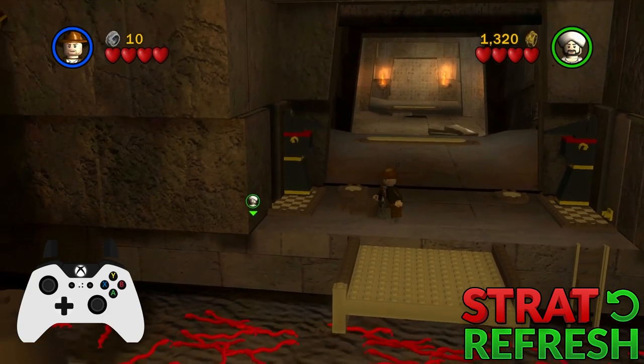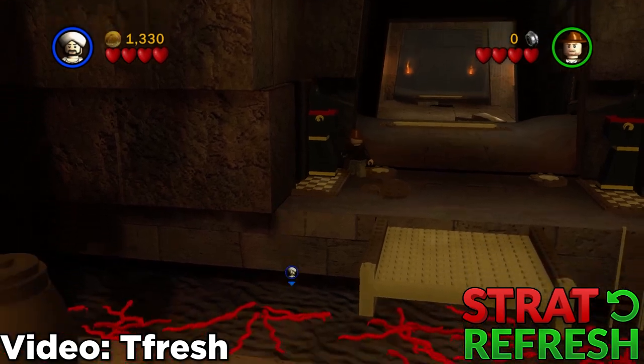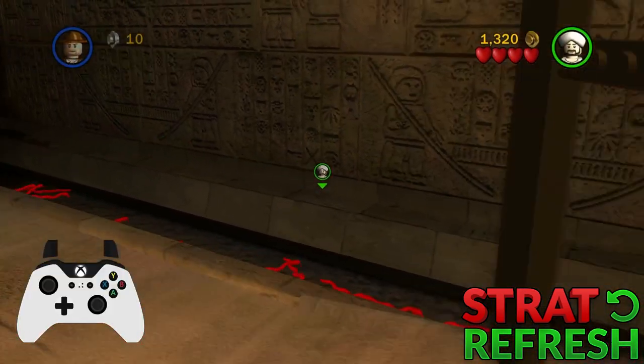You then need to loop back around and land on this OOB layer, level with the snakes. I also want to remind you that this can be done on console as well by pressing the home button twice. Then proceed as normal and you want to hit the transition on the right wall.